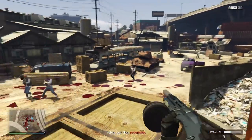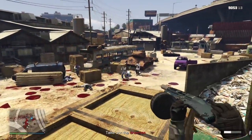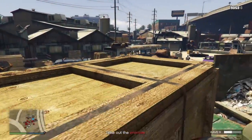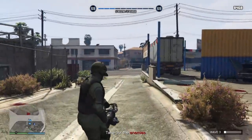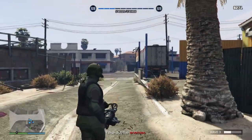The third weapon you'll want is the Assault Shotgun, specifically for spraying when you're really surrounded by enemies. And number four, the Up-n-Atomizer — I'll talk about why I recommend this a little later. Also make sure before starting one of these survivals that you have full snacks and armor, because you will need these, and if you're solo you'll most likely need a full inventory of all of them.